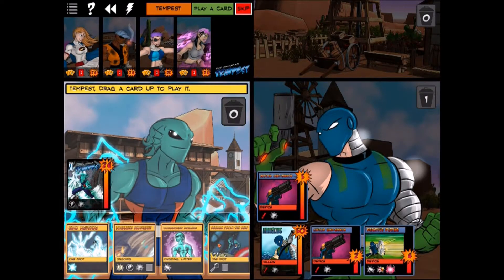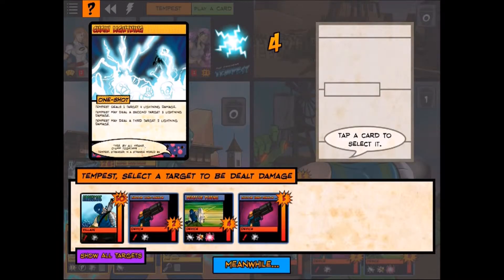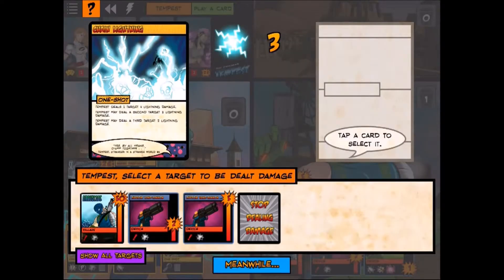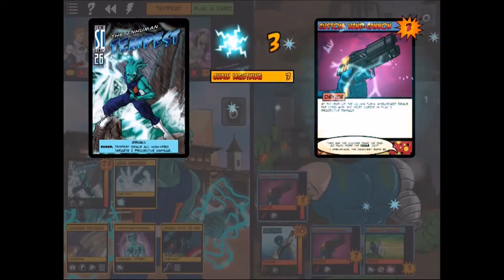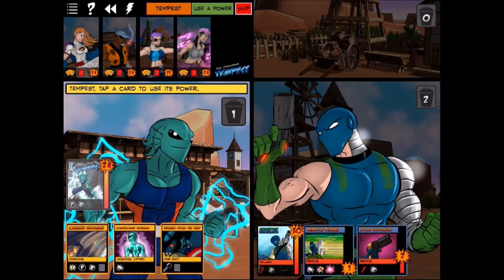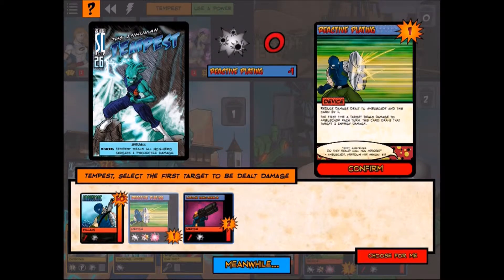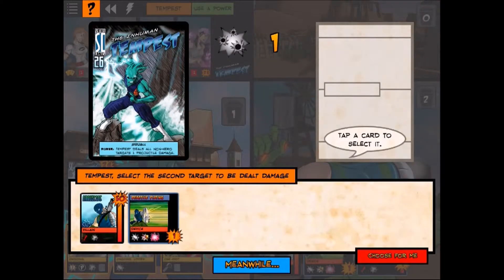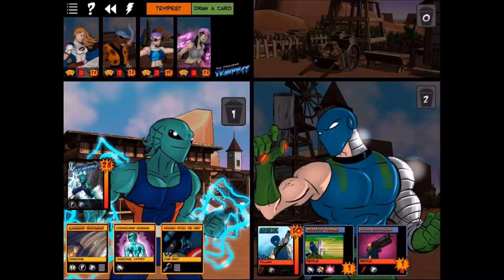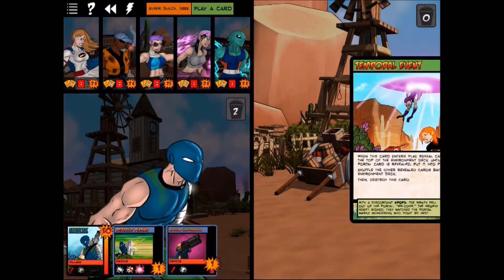For Tempest we use Chain Lightning — hits the reactive plating for three (not enough to destroy it), then hits both hand cannons, destroying one. We consider the Squall ability but skip it because if the damage had hit Ambuscade, the reactive plating would have retaliated against Tempest. Since damage was minimized, it didn't happen.